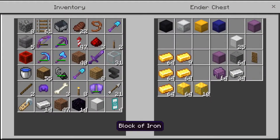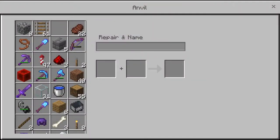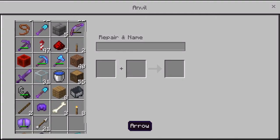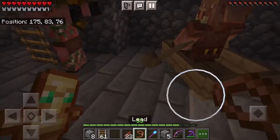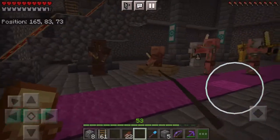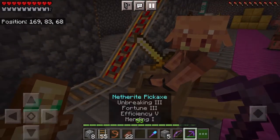Once you have an anvil, go to it, put in the name tag, and type whatever you want to name your piglin — I'm going with Jimmy because that seems like a good name. It'll cost one level but now you have a name tag that says Jimmy. Come over to the piglin and apply the name tag — now he's named Jimmy and will not despawn no matter what. You can put a lead on the boat to drag him over to where you need him, and make sure you're wearing gold armor so this doesn't get dangerous.